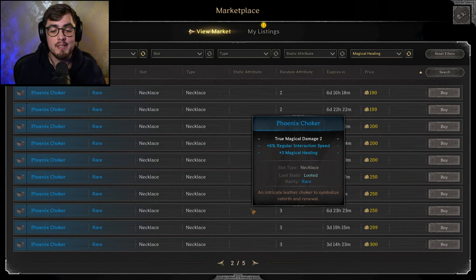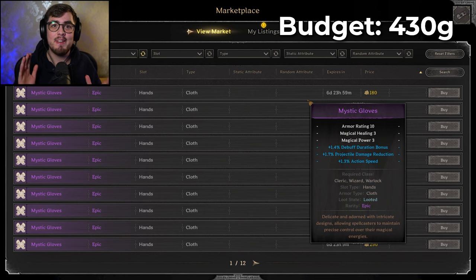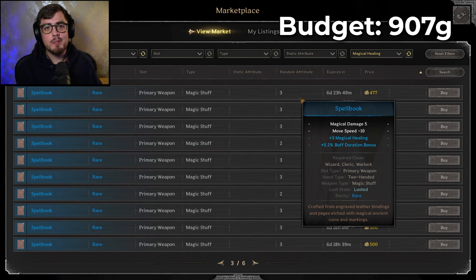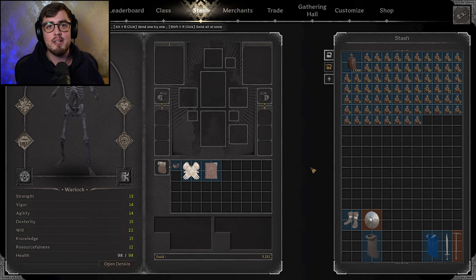This is an incredible buff for all you Torture Mastery players — you do not need to invest much into your magical healing gear. But if you did want to invest, here's what I've been going for: a rare phoenix choker with 3 magical healing costs about 250 gold; epic mystic gloves give you 3 magical healing and 3 magical power for under 200 gold; and a rare spell book with 3 magical healing is 477 gold. With these 3 pieces you get 9 magical healing for under 1,000 gold. It didn't break my bank, and this is perfectly viable for a Torture Mastery kit.